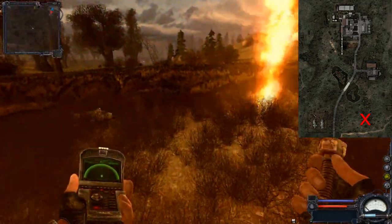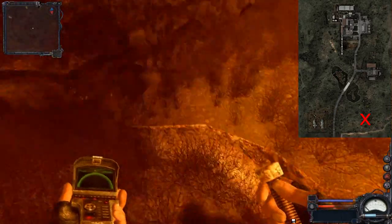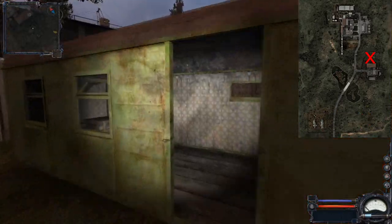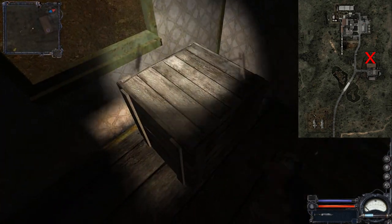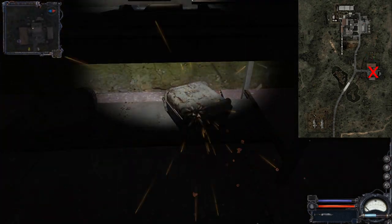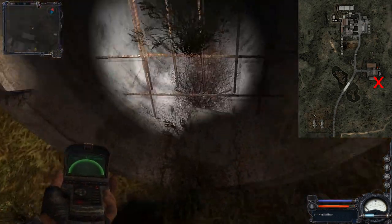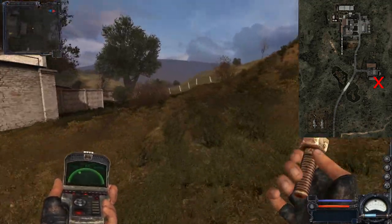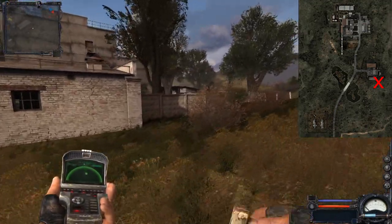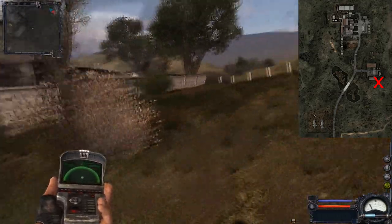Moving on to the east, we have this fault anomaly which is very dangerous but contains an artifact. Then we have this trailer which has some boxes, and also inside the factory building here we have those boxes as well as one near this tunnel. There is an anomaly in the corner here which usually contains an artifact as well.